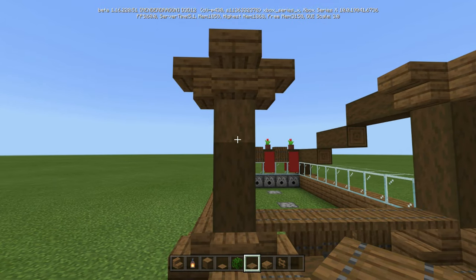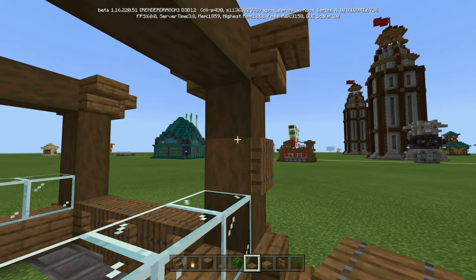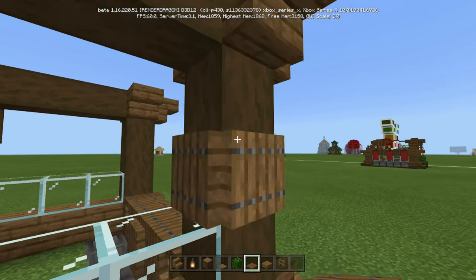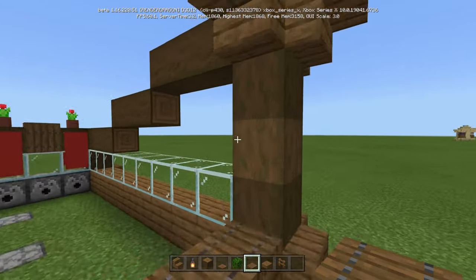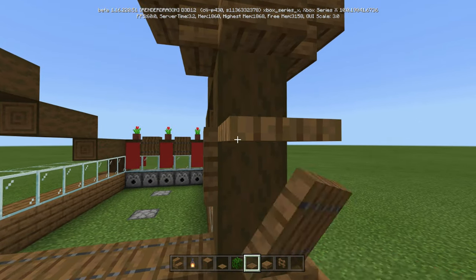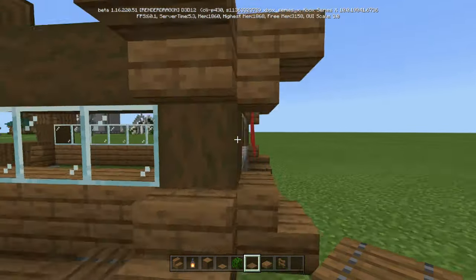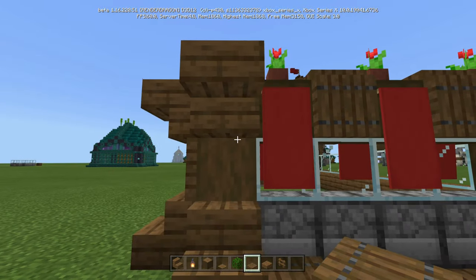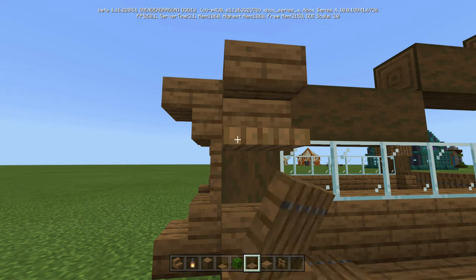Now using our trap doors — for the front, we're going to do this middle one, going all the way around. So it creates a really nice design and kind of firms it up a bit — makes it seem like it's a lot tougher of a structure, because it just pops out and makes it feel more secure. For the back, we're just going to do it right there, just on those two.